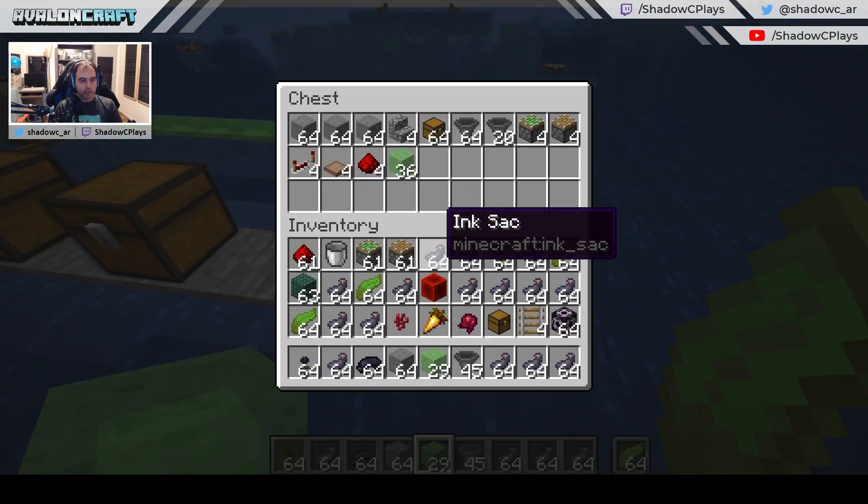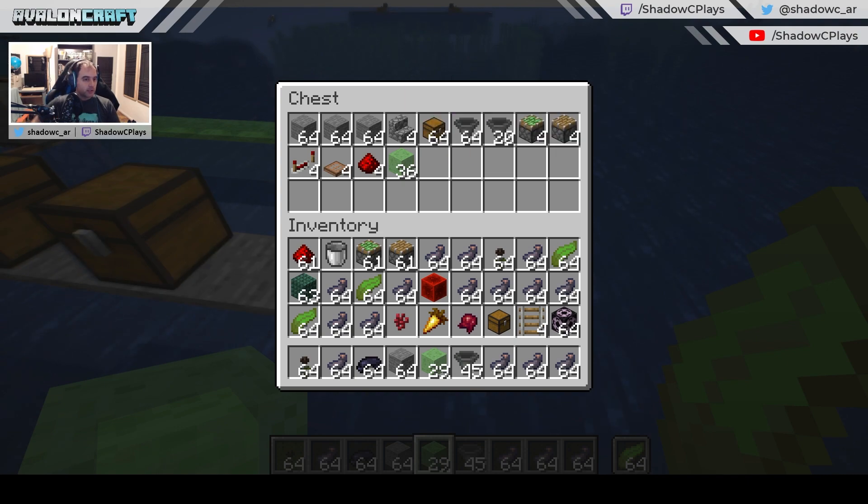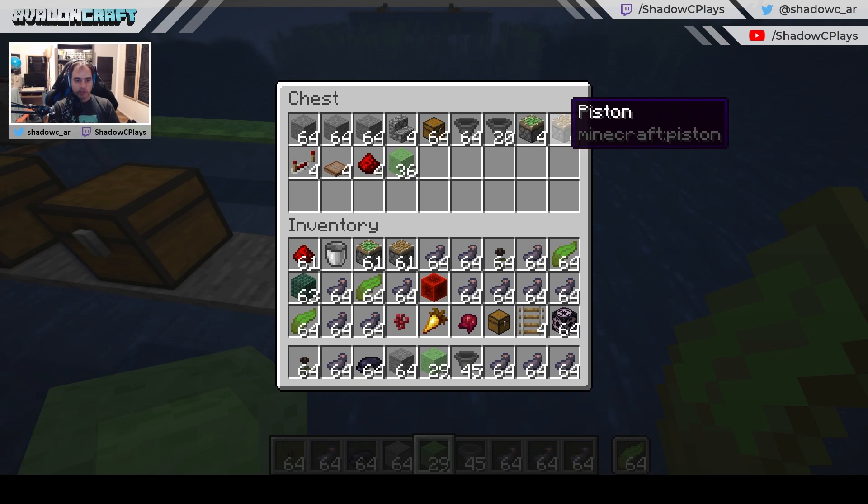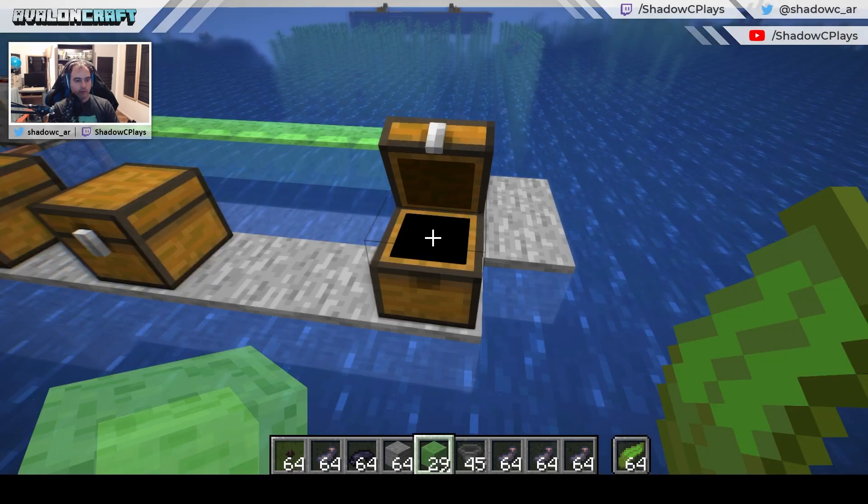Before we start, here's the materials list. You need a lot of scaffolding blocks — maybe five or six stacks. Four stairs of any type. As many chests as you want depending on how much ink you want to store. You'll need 84 hoppers plus any extra hoppers to connect additional chests below. Then you need four sticky pistons, four regular pistons, four redstone repeaters, four trapdoors of any kind, four pieces of redstone dust, and 36 slime blocks for the flying machine.